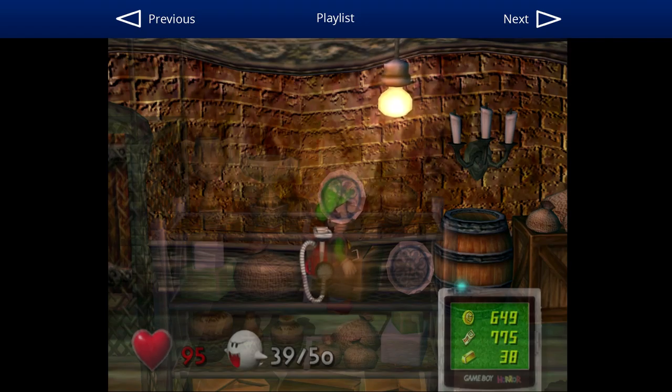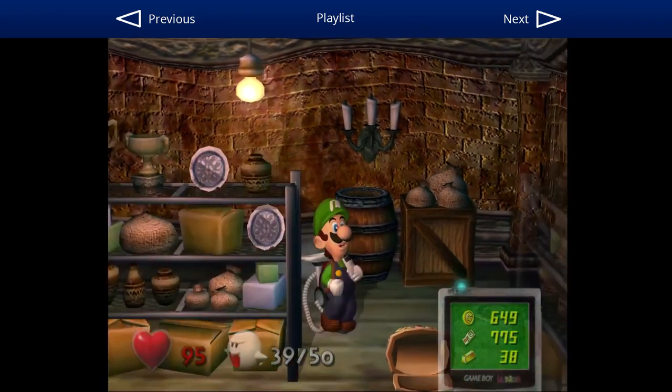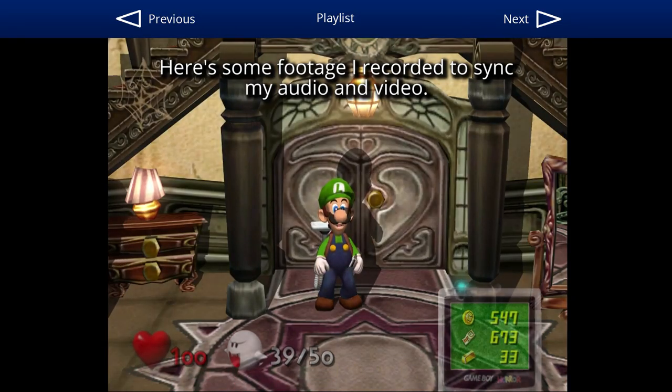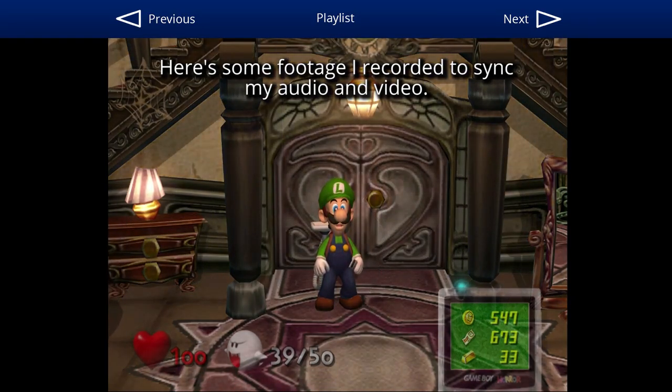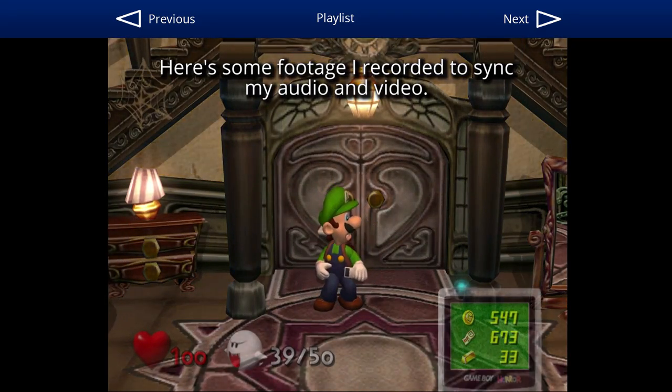Thank you so much for watching. Goodbye. Oops, wrong button. Kind of strange, because one sound effect played at the same time as Luigi trying to call out for Mario, which made it so that he couldn't actually call out for Mario — and it just played the visual of Luigi.